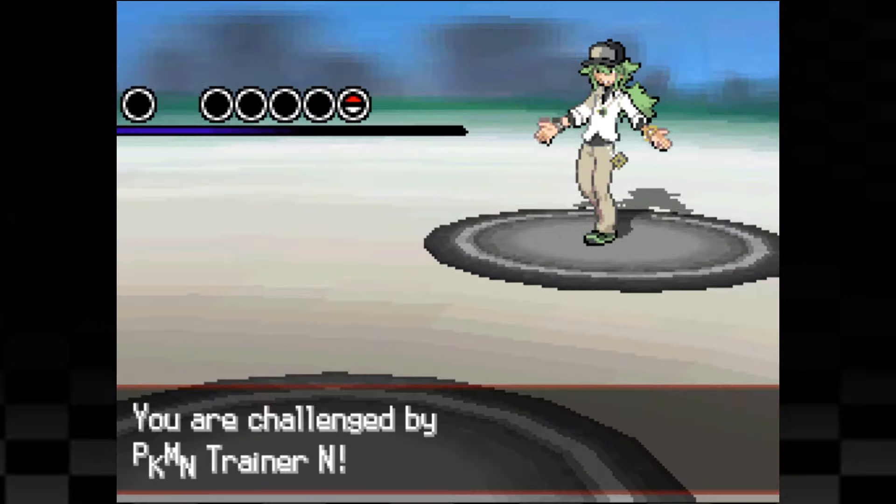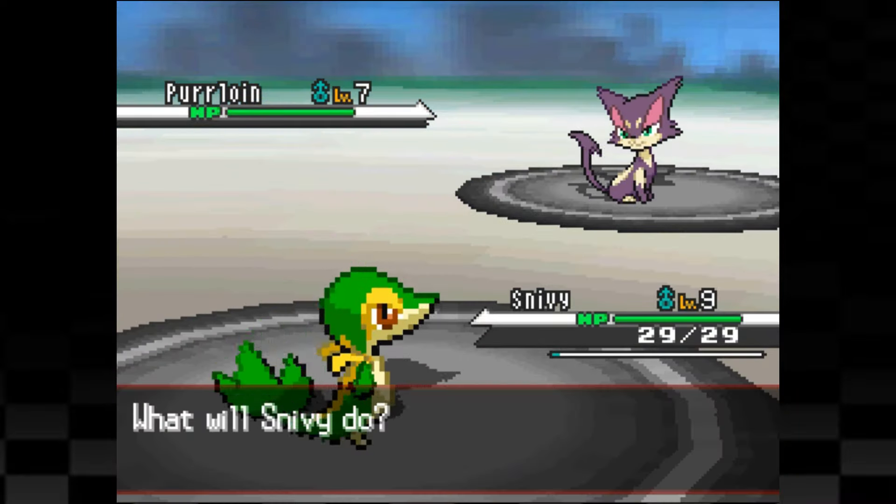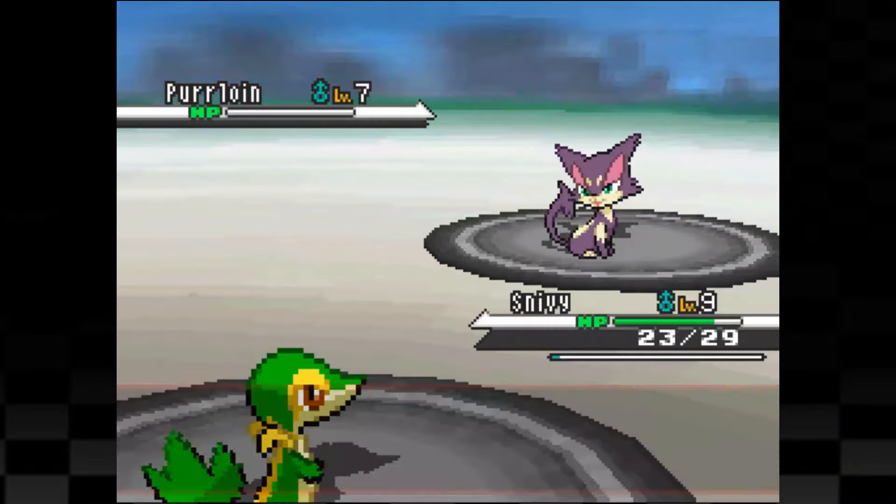Further on we meet and fight with the Pokemon professor. Now this fight was pretty simple. We attack Purrloin with just a few Vine Whips while it hit us for minor damage with Scratch until eventually one more Vine Whip took it out.